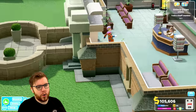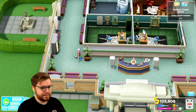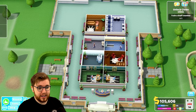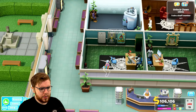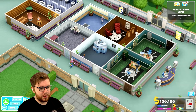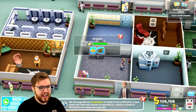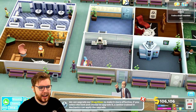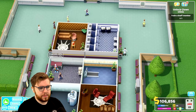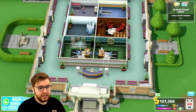We need to train a staff member, but I feel like we should run the hospital first. Of course the first patient is a clown — you would be, wouldn't you. He's gone in to see a GP. I'm hoping the second patient is someone we can actually treat. Where are you off to — general diagnosis? I hate your walk, I really don't like it. We also don't have anyone trained in mechanics right now — we'll get that sorted at some point.